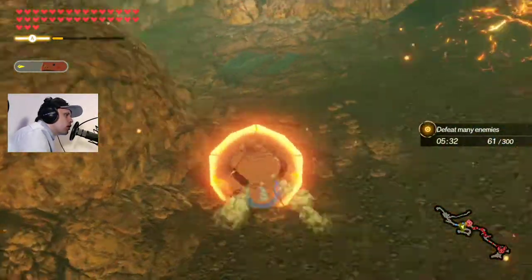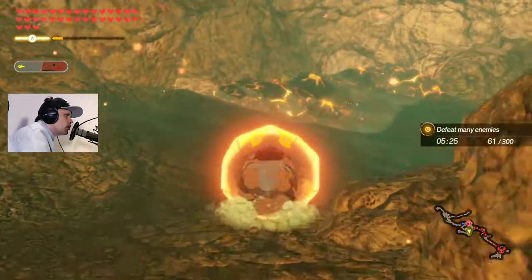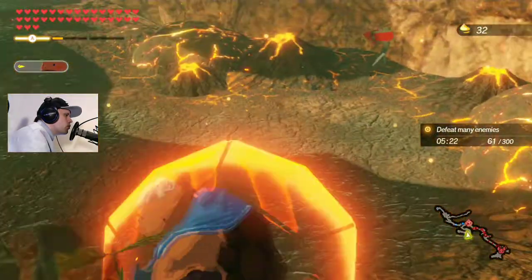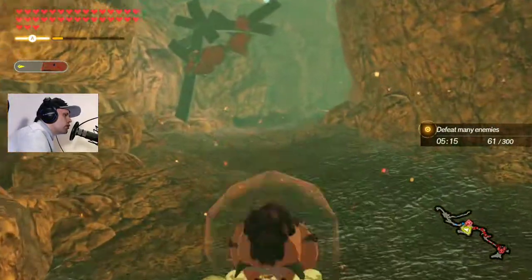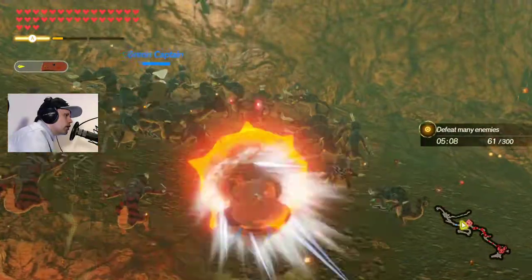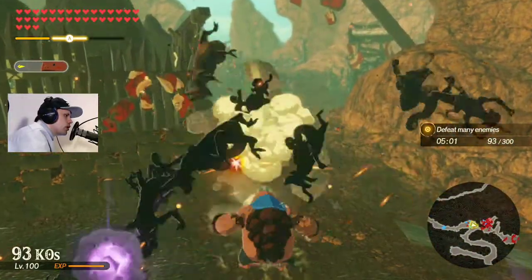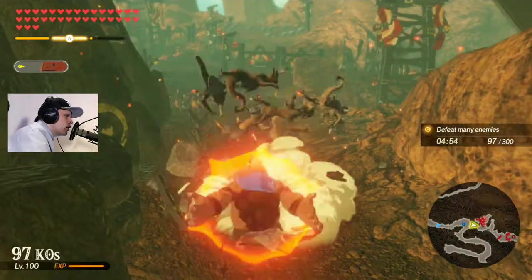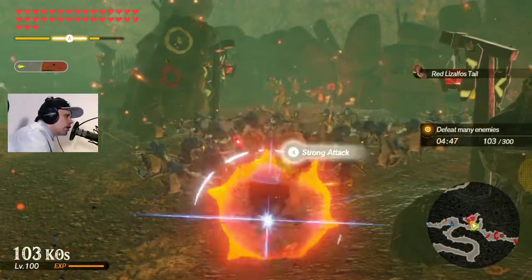What was that for an attack? I have no idea, but we must go in here. Here is the Korak — we need four more, then we are finished here. Really nice. We need to kill more. I don't know what that cannon was — I have no idea. Wow, the cannon is really strong!